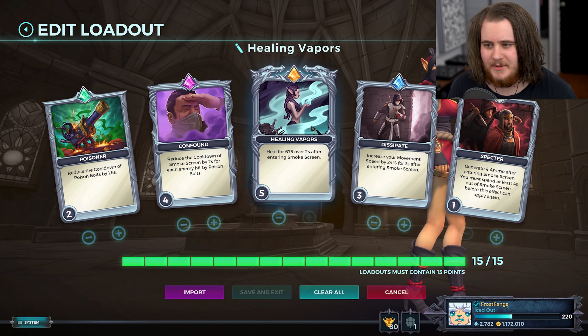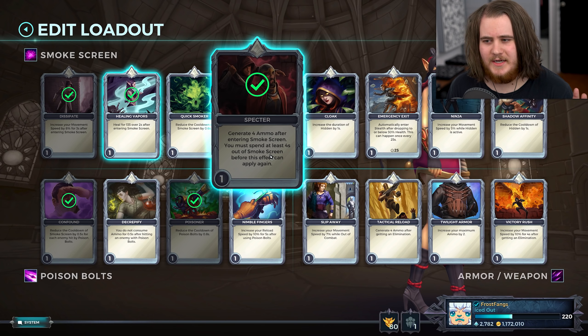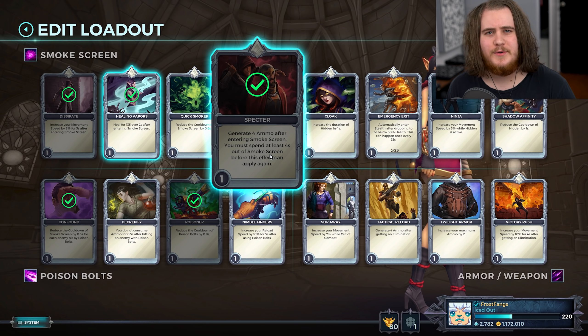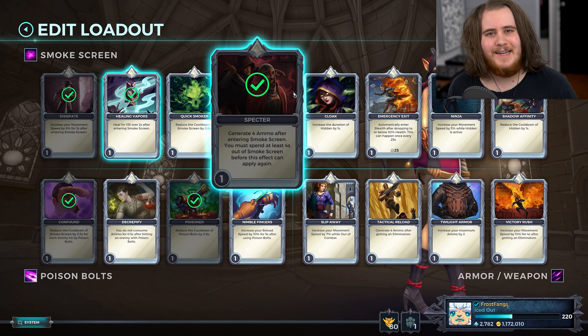Definitely something to be aware of, because the talent is quite a lot stronger knowing those two things. Other than the change to her talent, she actually hasn't been changed — her base kit is still the exact same. Her cards have changed a ton, and I'm going to explain all of those changes real quick before we get into the loadouts and the actual match. The first two we should go over, which are probably the most important ones considering what we're going for today: Healing Vapors has been buffed from 100 to 135. Spectre has also been changed from increasing duration to giving you ammo whenever you enter smokescreen, and it does have a 4 second internal timer, so you can't trigger it all of the time.